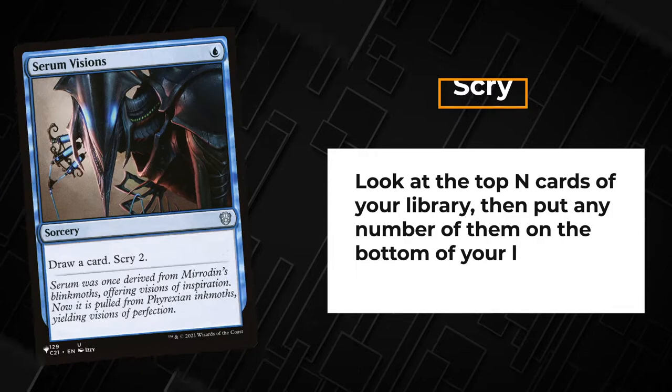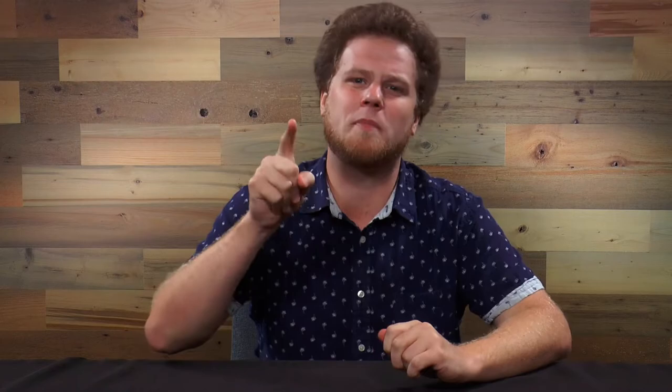When you cast a card with scry one, look at the top card of your library — you may put that card on the top or bottom of your library. Sometimes you can scry multiple cards; in those cases look at however many cards the scry number gives and choose where to place those cards from your library.